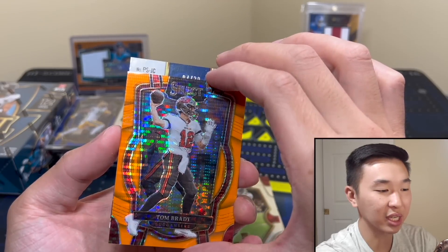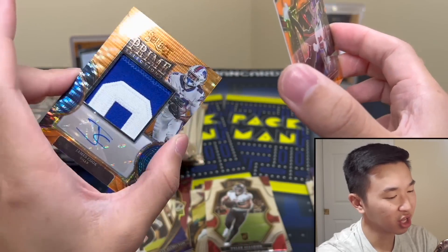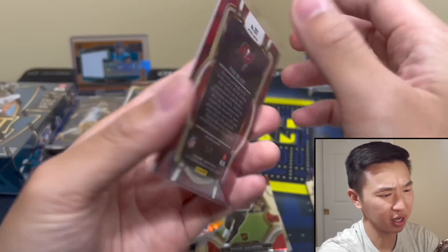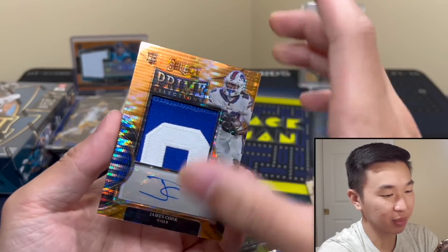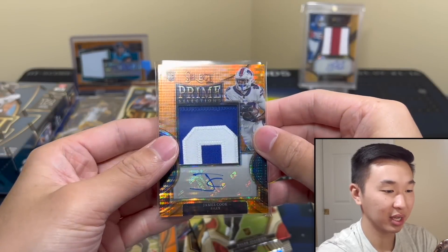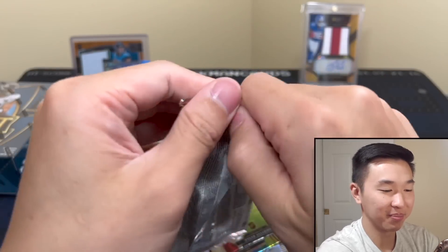JC — this is the First Off The Line RPA. Who is JC? James Cook! That's a super thick card — his autograph. Tom Brady — that'll be cut to seven, one-of-seven, and will be given away to someone. James Cook RPA as well — they put both First Off The Lines in the same pack. Can this fit in the thick sleeve? There we go — Prime Selections. Wow, that is very chunky. Nice — very nice. I'll continue your box; every time, every time.